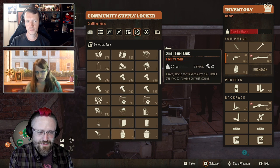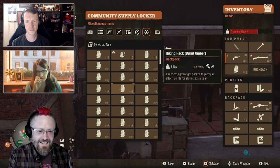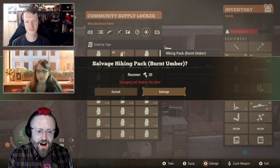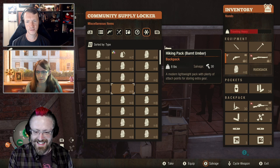It's still here even for facility mods, and it's still here even for backpacks. Look at this — I've got so many Burnt Umber hiking packs. How many of those do you really need? I'm going to salvage one of them. I get 30 parts from it. My access to parts just got so much higher.